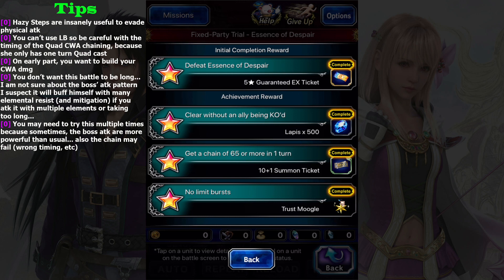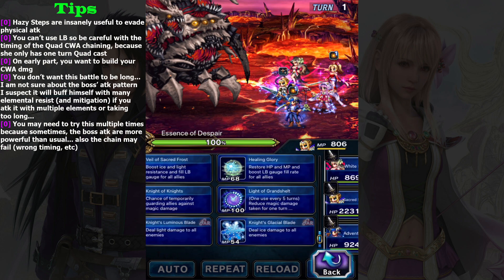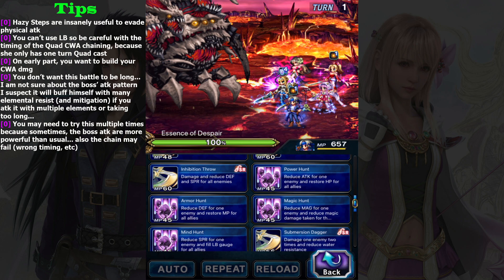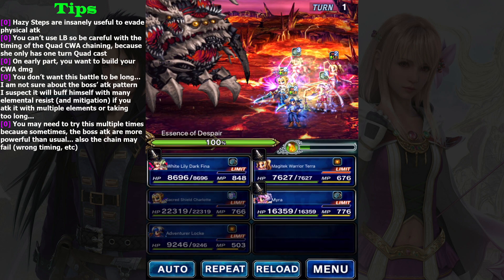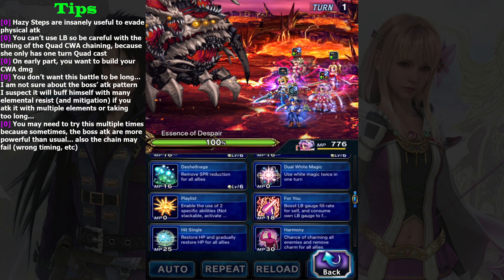It may not even be important since it only requires five energy. For the first turn, Secretary Charlotte will use AOE Magic Cover. The most important thing is Triple Dagger. You might ask why not use the 70% break - it's because this boss has a nasty physical attack, so it's better to use Handy Step to give your party physical evasion. For break, you can still break the boss using Power Hunt and Magic Hunt - Magic Hunt is also good because it reduces magic damage for your party, which is really awesome.